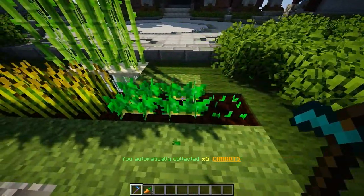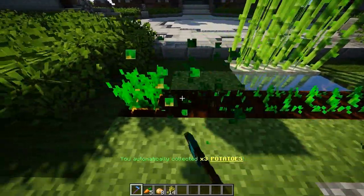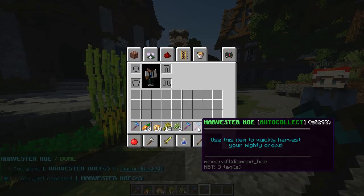All you really got to do is just punch it and you'll grab all the items like that. It's not that complex. And there you go — it even picks up the ones that were above, so it identifies those as well.